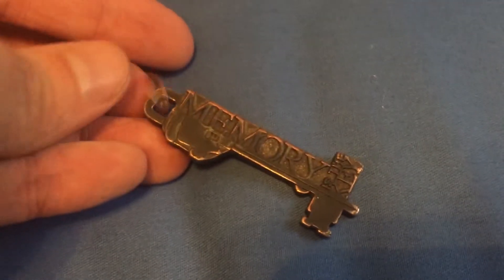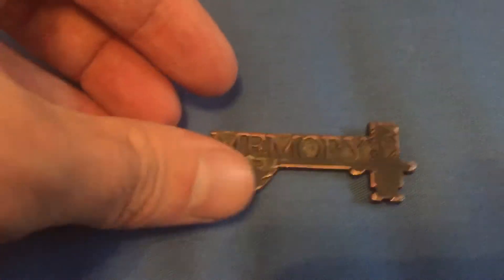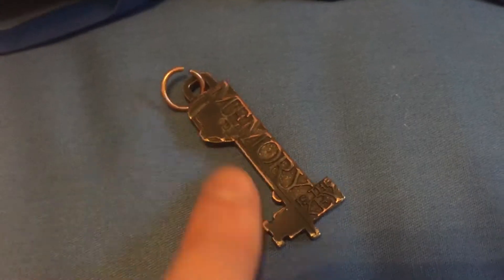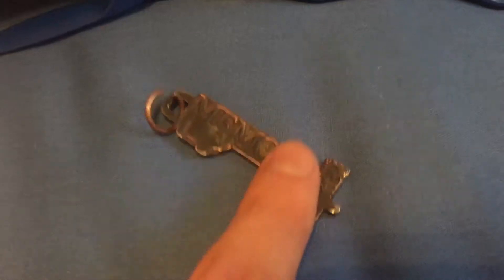The first thing I ever bought on the RT store — this is the memory key, the Epsilon thing. You can tell it's quite worn; it actually just fell off my car keys. As I was walking in with the box, it just popped off the little hook and finally broke away. I got to get a pair of pliers, but this is the very first thing I purchased in the RT store all those years ago. I don't even think it's still available, but this has been a keychain I've kept with me for many years.